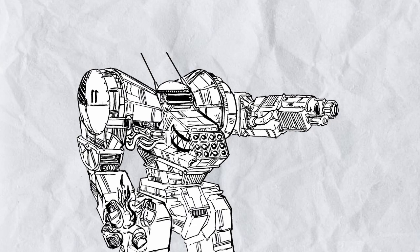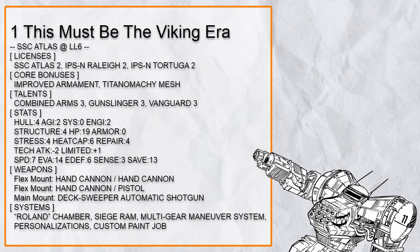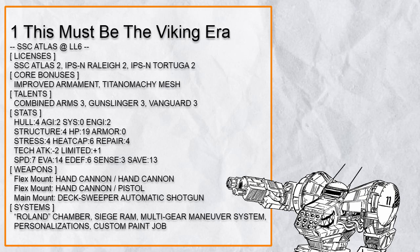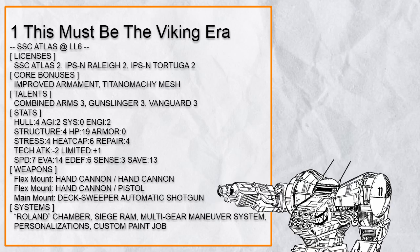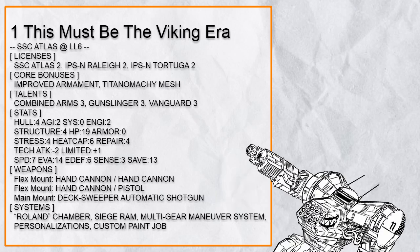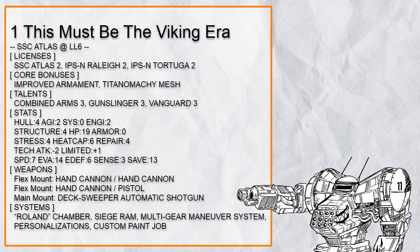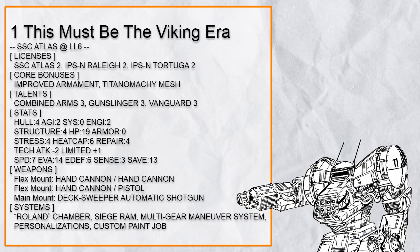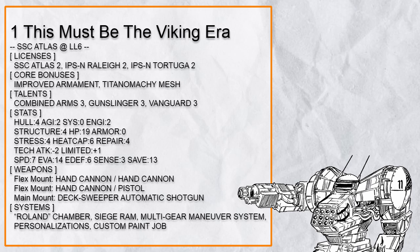Let's get started with something simple. First in the list we have 'This Must Be the Viking Era,' a close quarter hand cannon Atlas, which is already something out of the norm. This build has 3 hand cannons with Roland Chamber for more damage and 1 pistol to always trigger Gunslinger, a Deck Sweeper paired with Vanguard for overwatch pain, and Combined Arms so it always gets accuracy by alternating between gunfire and Siege Ram. With Titanomachy, this can be used for double ram for more damage with Finishing Blow too. Also this build has Multi-Gear Maneuver System to trip people or travel around — you will see this very often as it's frankly very good for Atlas.